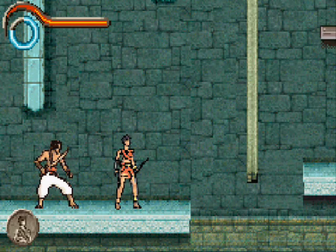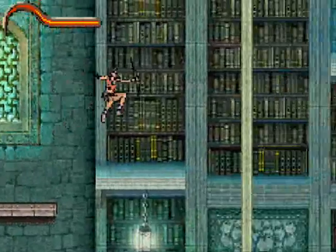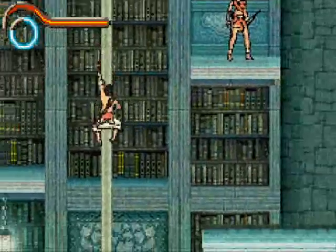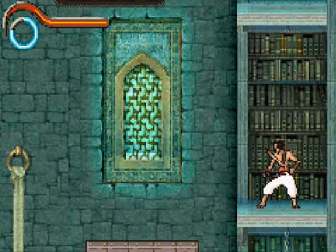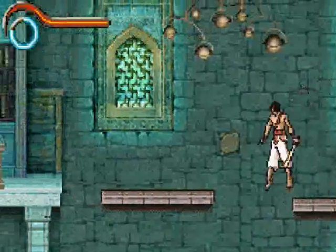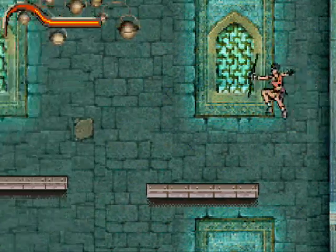Here we have Farah, who we can switch between and control as a second player — pretty interesting. At this point I think it's the point where you know this is a better game than just some movie game knockoff. I've been told in the comments that the Prince of Persia games are actually pretty good. I guess it's worth mentioning that I'm in some weird laboratory or library. Farah's got a pretty cool character design — reminds me of Zafina from Tekken 6.